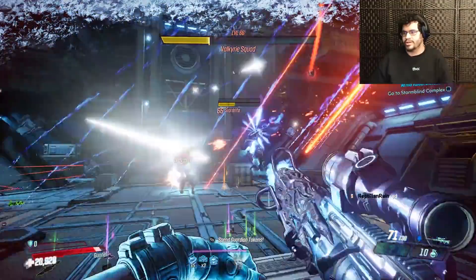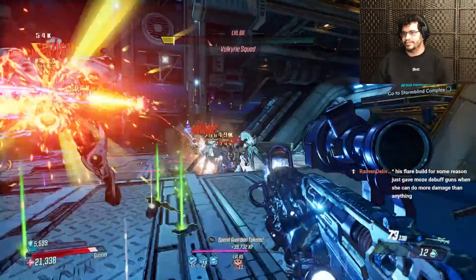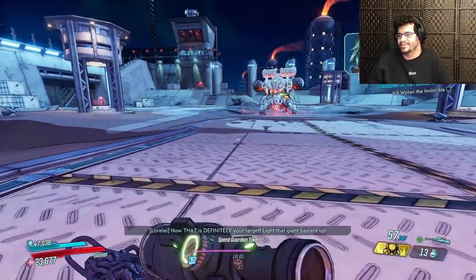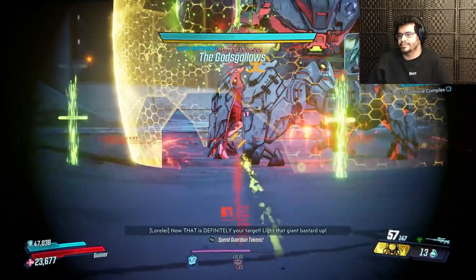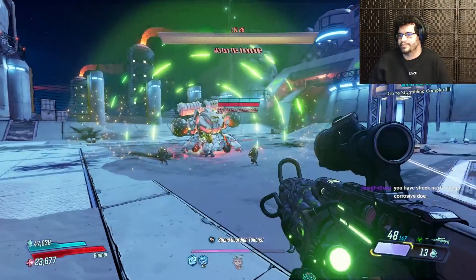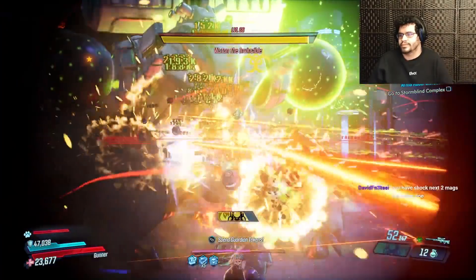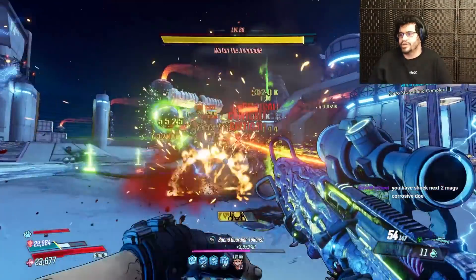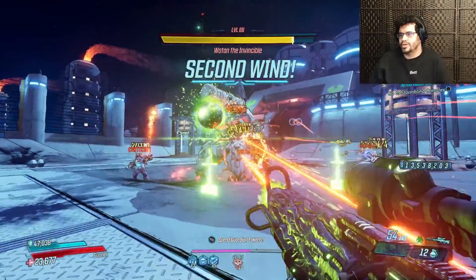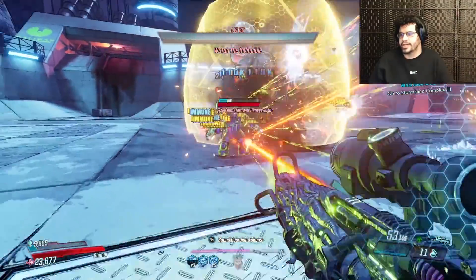We've got to take down the one on the right before she starts doing that lame attack. There are the Valkyries. I feel like I definitely want the CMT here. Too bad Wotan doesn't have a crit spot — that's one downside of the Green Monster. This build will do better in the Guardian Takedown where I can hit Guardian crit spots.